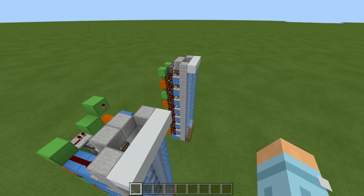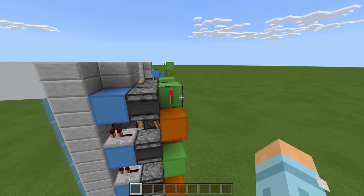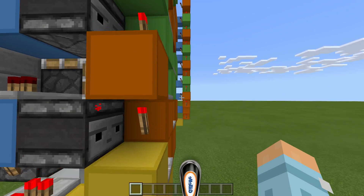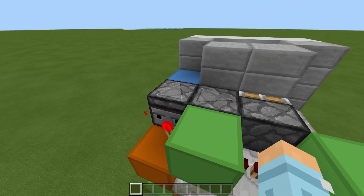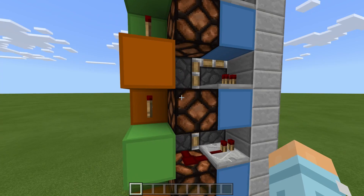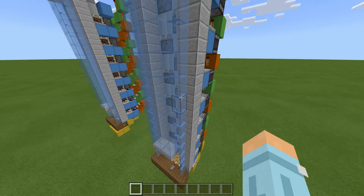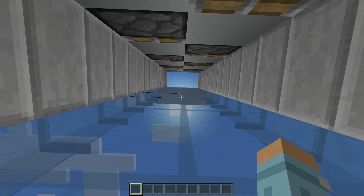Our medium build works exactly the same - same basic principle but as you can see with the redstone it is a lot smaller. We have blocks missing from the top, we've shaved off blocks on the bottom and there's blocks missing from the back as well. This whole line has gone. Something I love about this build - every block is being used, there's no air blocks, nothing. Every block is being used which is really satisfying. But like I said it works exactly the same - go in the middle, press the button and there we are.